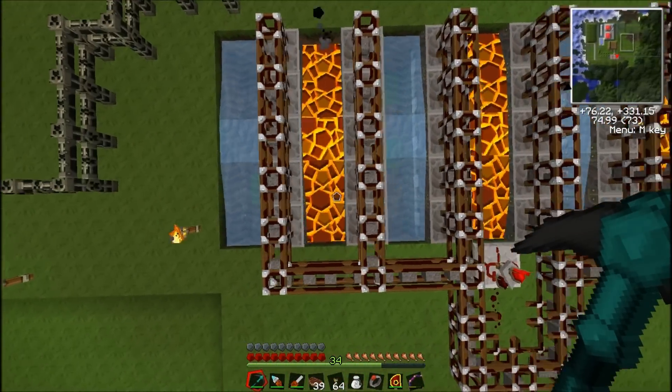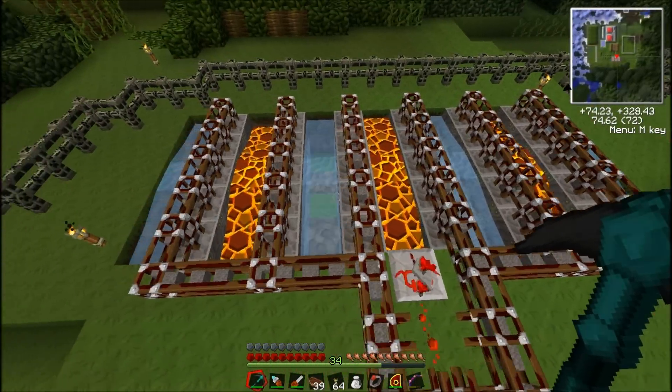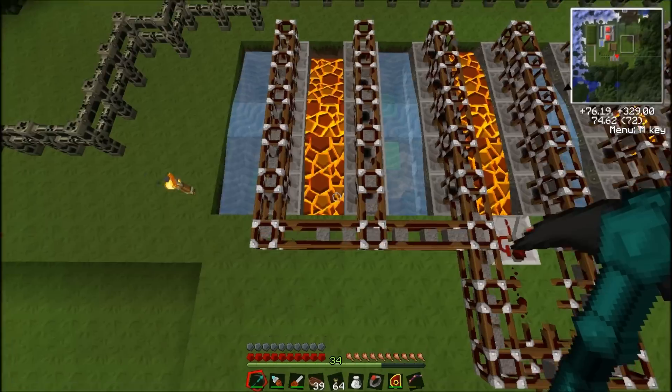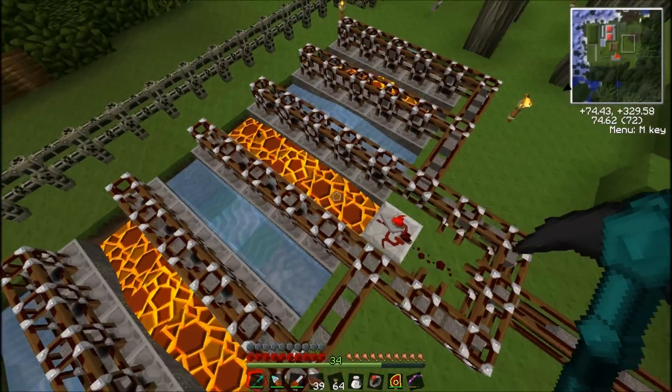I expanded this — this used to be just two lanes. I went ahead and made a couple more block breakers, two more rows of them. Now it is generating, I think, 30 cobblestone per two seconds.